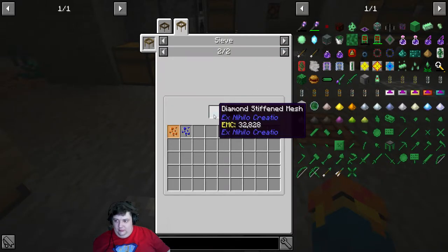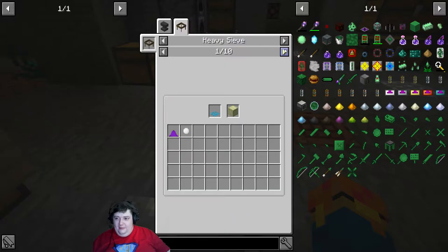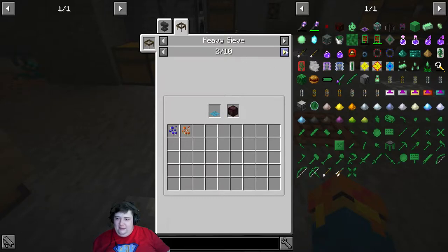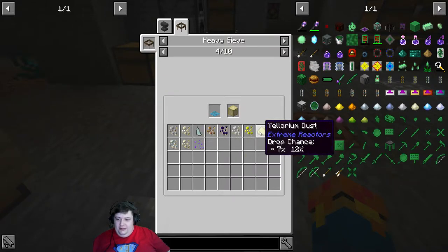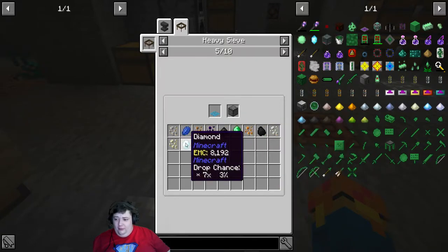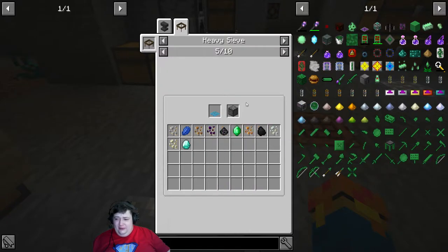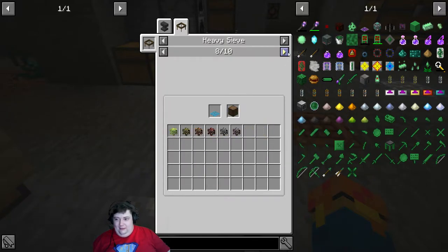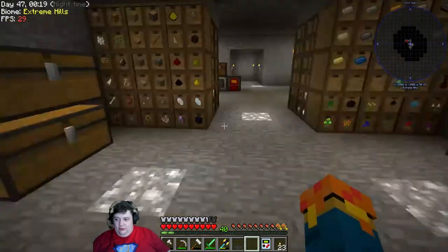We can get prosperity shards at much better drop rates, which we need. Grains of infinity, coal, diamonds at 3% instead of like 0.2% or something like that. Everything is much much easier to get - instead of like 1%, now we have a 12% chance of ghast dust, yay! Basically now everything we need is available. Let's go ahead and throw this in a chest.